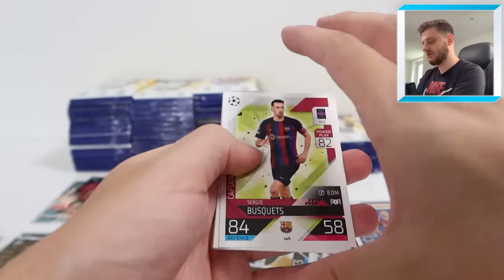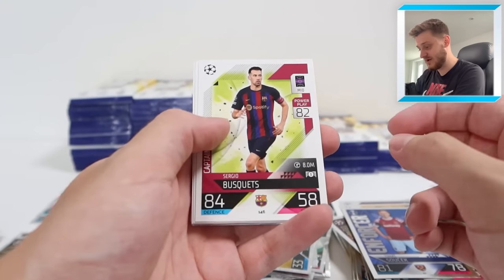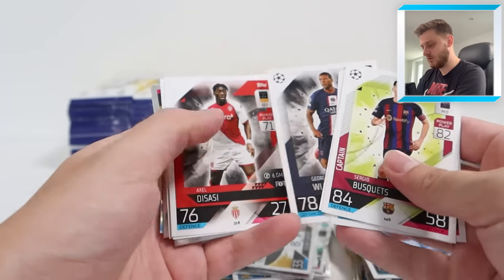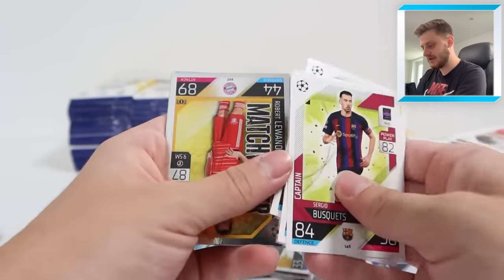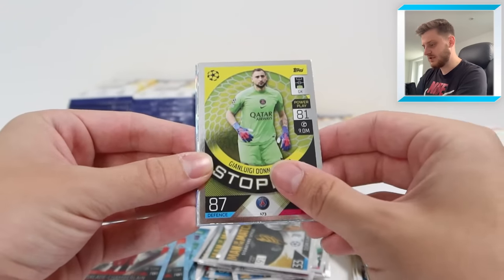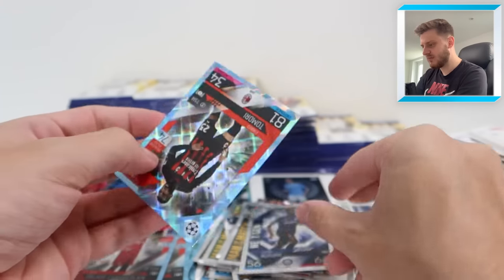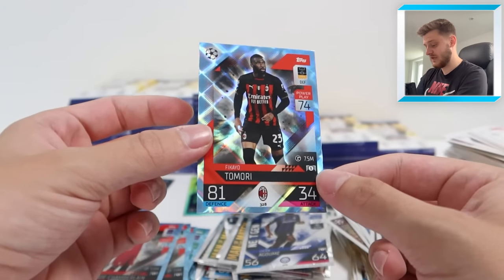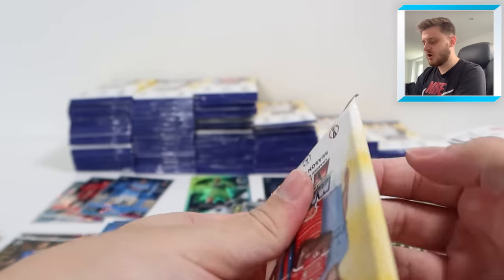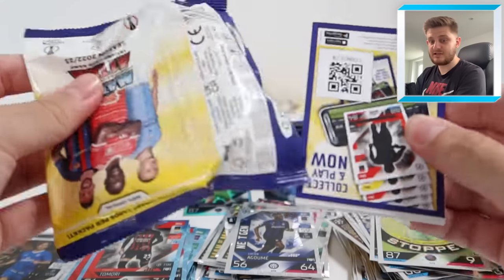We've got Captain Sergio Busquets for Barcelona, Hazard, Bastoni, Wijnaldum, and Ignacio. We've then got match winner Robert Lewandowski, Stopper Donnarumma, Next Gen Agum again - that's not the third time - and Tomori Crystal Parallel. I don't know how many times we've packed that Next Gen for Inter Milan but it's been a fair few times. Let's be honest.